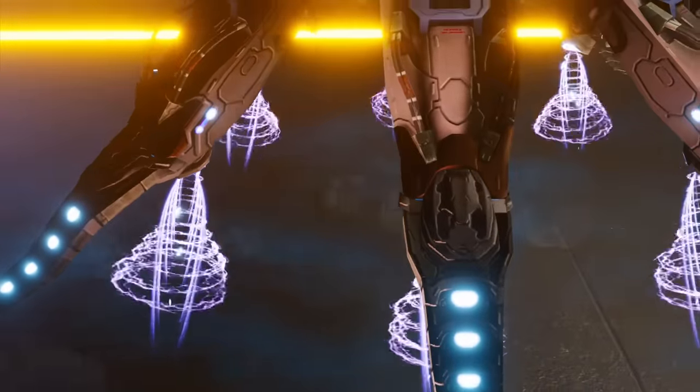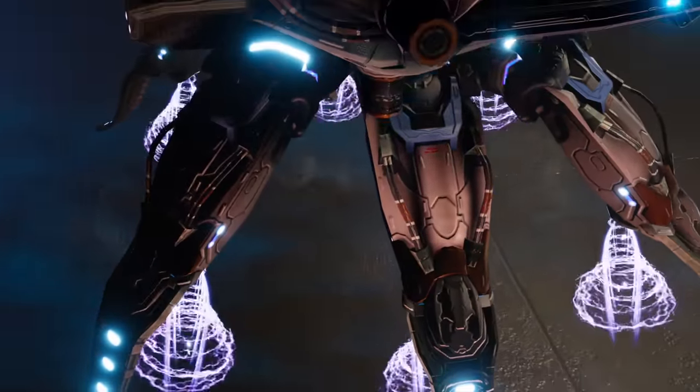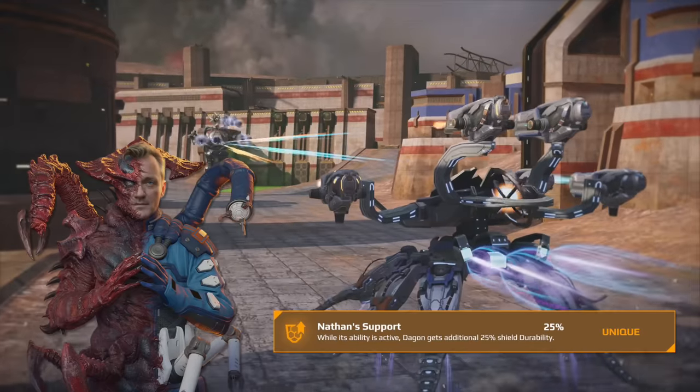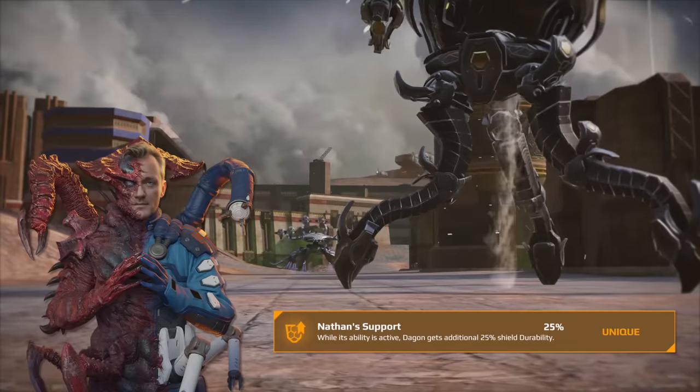The Shield Surge special ability speeds up Dagon and the regeneration of its shields, and legendary pilot Nathan Fleming will increase shield durability while Shield Surge is active.